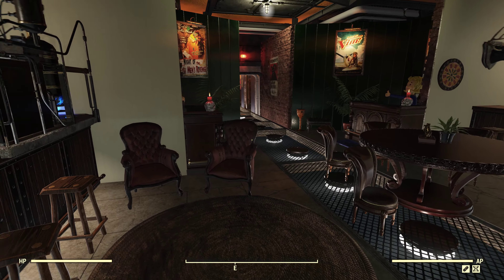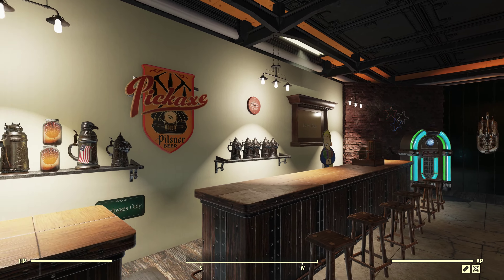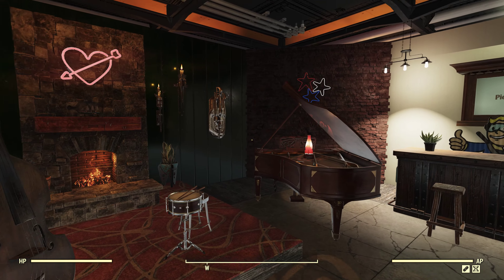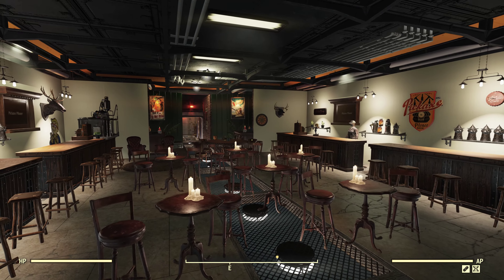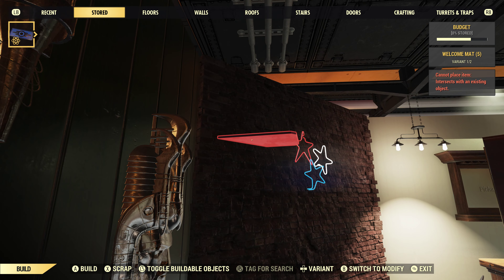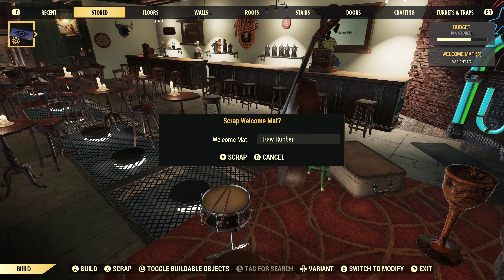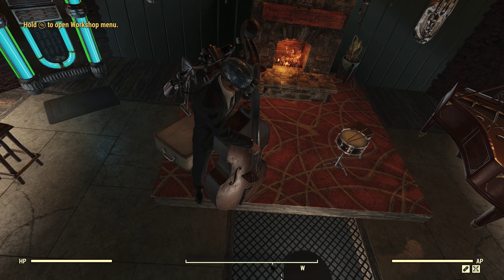That's it for this — nothing too fancy, not overly cluttered. I do add a few things here and there from time to time, just hopefully to give you some ideas so you can maybe do one of your own bars. I intended on doing another one eventually, but this is one of my favorites just because of the size. Power is hidden behind the walls using the little angle pieces with those generators. That's it — I hope everybody enjoyed and thanks for watching. I'll have more videos to come.